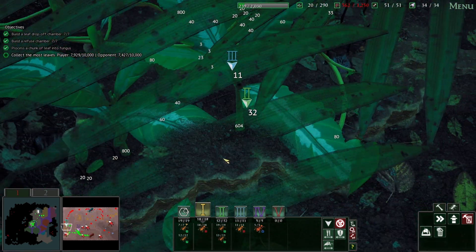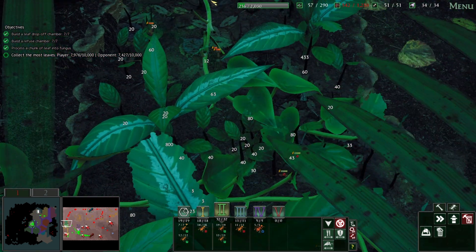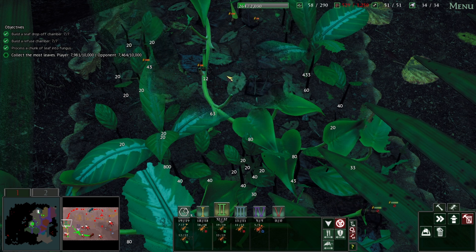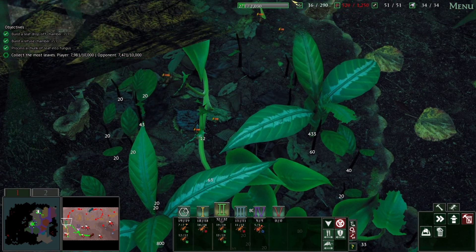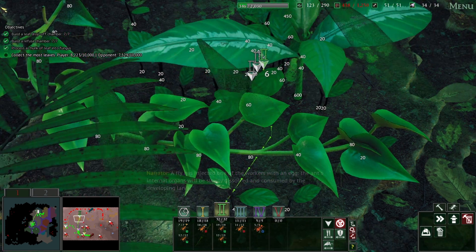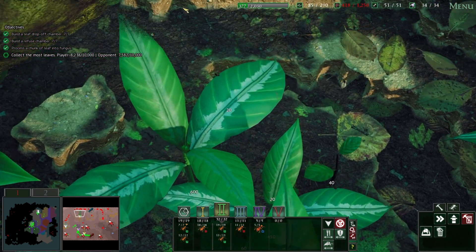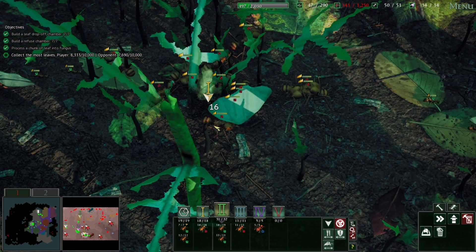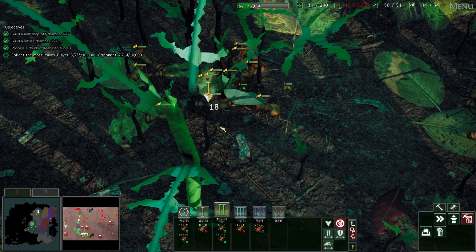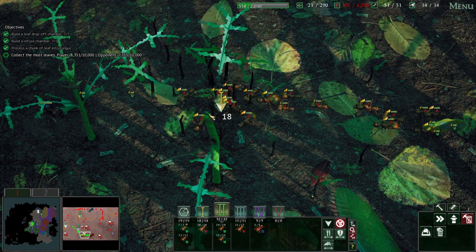Now there is a slight problem - we are facing more intraspecific competition here because the opposing Atta cephalotus colony is actually heading into the patch of leaves that we are harvesting. So we're going to send our workers up here to an area where there is no competition from the other Atta colony. We also have our level 3 media workers over here so that if the phorid flies try to parasitize us, we can try to get rid of them.